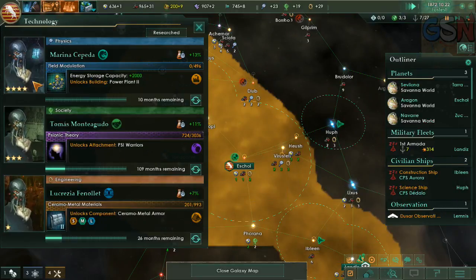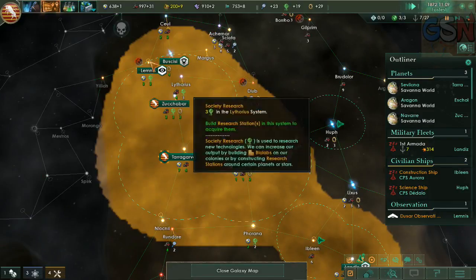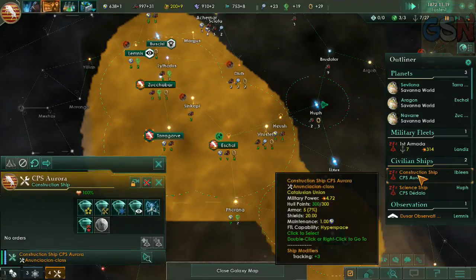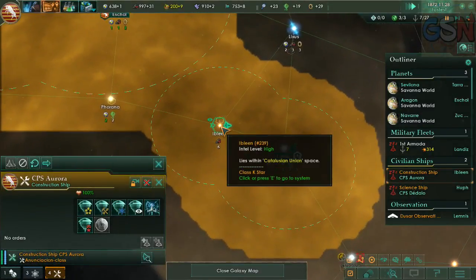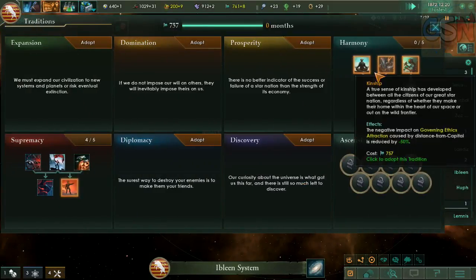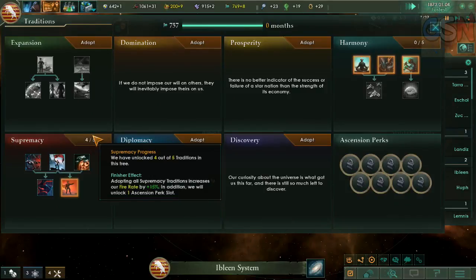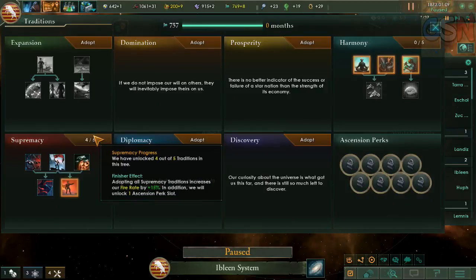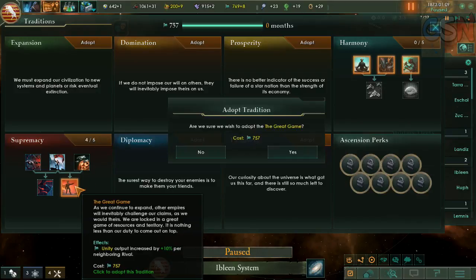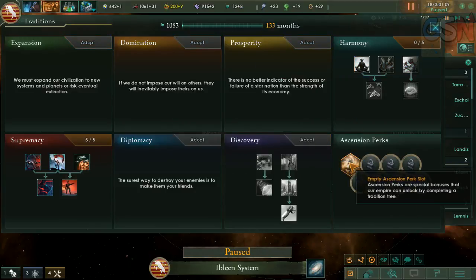Field modulation — oh, that's a good one. Marina's going to pass away here soon. Oh, we have asteroids. Let's pause it here. When we get five out of five, we unlock an Ascension perk two. Ascension perk.